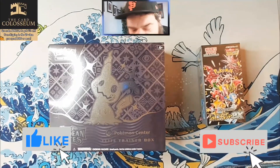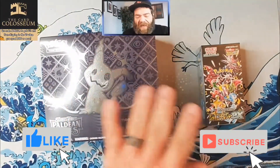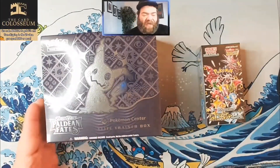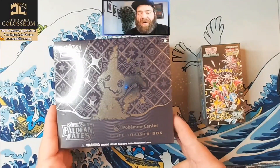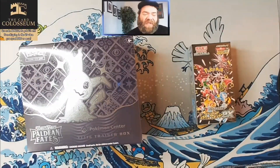What is up, Kill a Collective! Kill a Mongello here, bringing you a battle of the new Paldean Fates Pokemon Center ETB and a box of Shiny Treasures EX. They cost about the same — value-wise, I want to see which one gives me the better pulls. What's better to spend my $60 on? Let's find out. Like I said, this is they cost about the same, about $60 each. Paldean Fates is new; some card prices like Iono are already below $100, while Iono in Shiny Treasure is well above $100. I just want to see which one is the better bang for your buck.